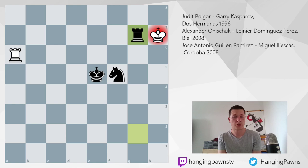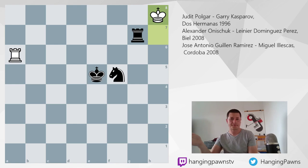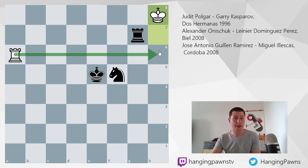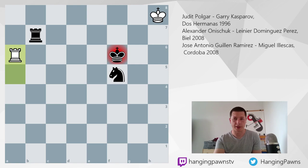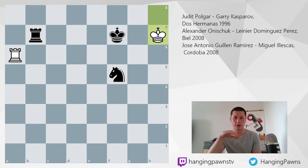The last game is Jose Antonio Guillen Ramirez versus Miguel Ilescas Cordova from 2008, played in Linares. King h8 played. I chose this position because it seems lost, but it's not — it's equal, even though white is in the corner, because black cannot set up a winning idea. It's very hard with the white rook able to check and force the king away, most importantly cutting the king away to prevent a mating net. Rd7, black waits. Rb6, Rc7, Ra6, white just waits.